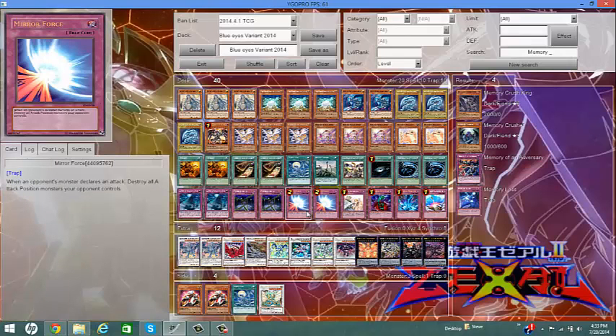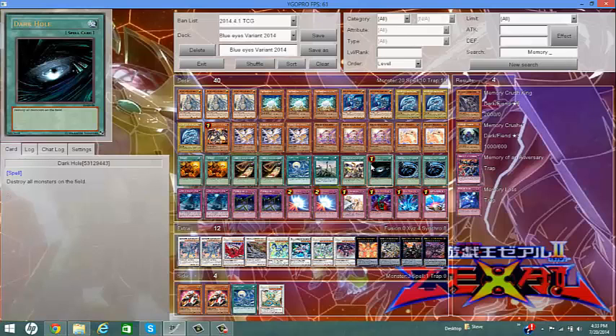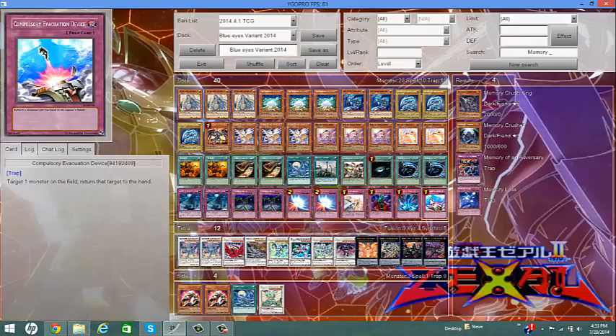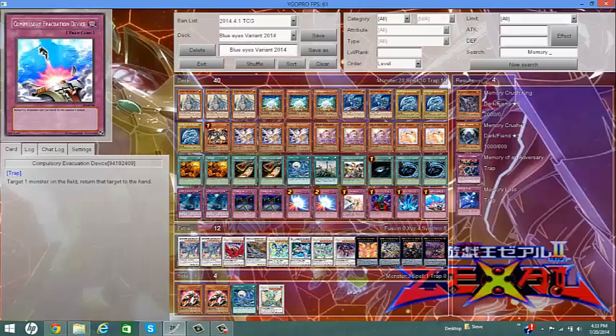Mirror Force, because I love wiping my opponent's field when they set up a bunch of big monsters — if you don't have anything to stop it, your field's gone. Solemn Warning, because it stops every kind of summoning possible — 2000 Life Points is the cost, but I don't run Soul Charge so I don't have to worry about that. Bottomless Trap Hole and Torrential Tribute — same idea, but Bottomless destroys and removes, so that's always a plus. Compulsory Evacuation Device, because it sends back cards that are really annoying, like cards that are immune to destruction. It's a versatile card — can be used defensively and offensively.